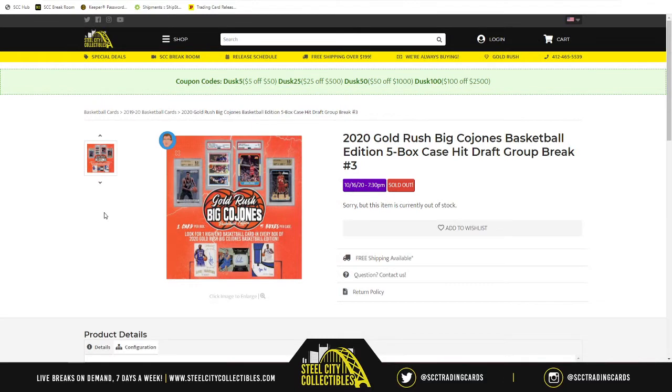So what is this? It's the 2020 Goal Rush Big Cajones Basketball Edition, five box case hit draft group break number three.